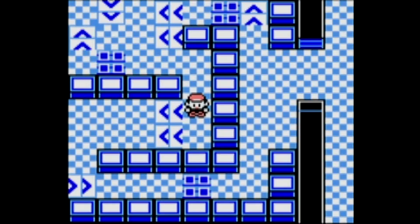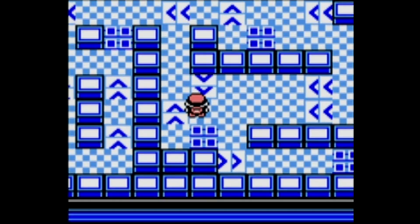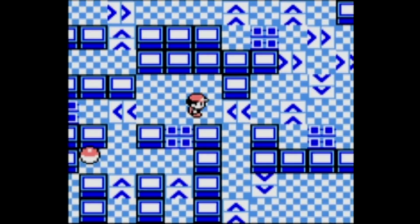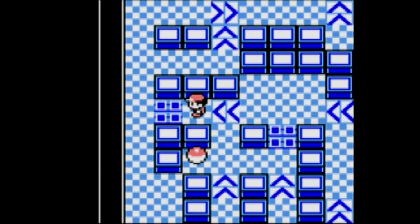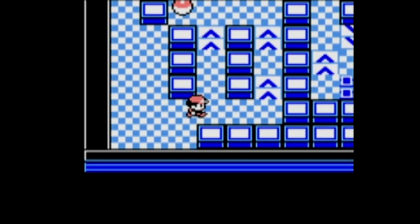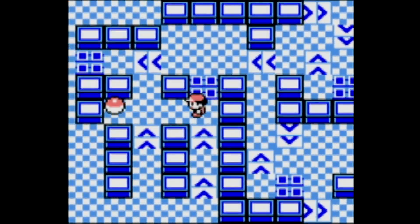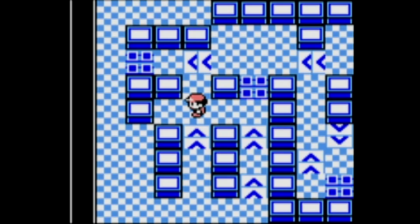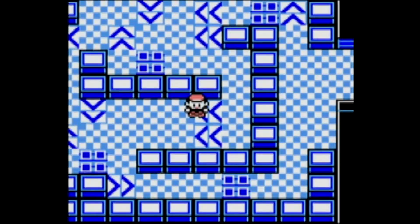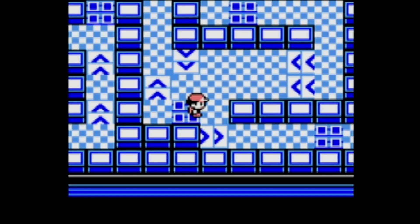Keep this arrow tile in mind — I'll be coming back to it once I finish off getting that last item. If you don't want the Super Potion, just take the northern arrow tile and you will continue onward to the left. But I'm a completionist so I'm going to grab everything. We grab the Super Potion and then meet back at that northern arrow tile. We're back and ready to go to the elevator — or lift, I guess, depending on your regional dialect.